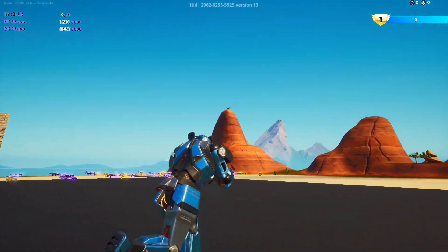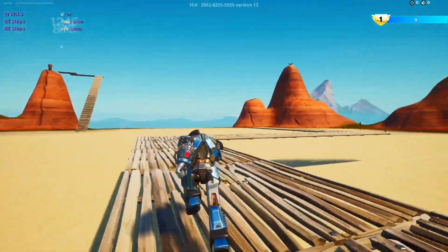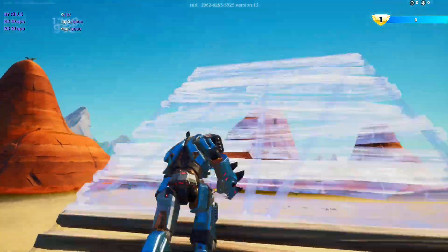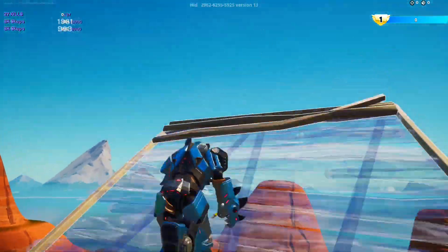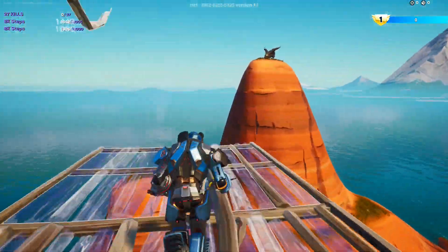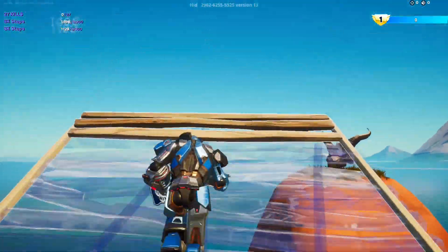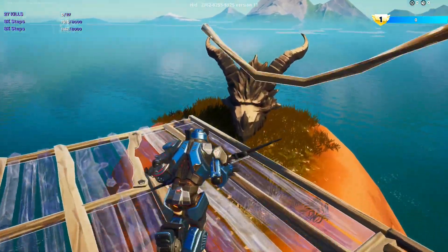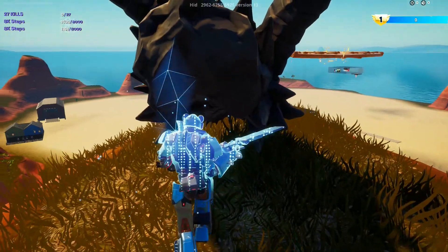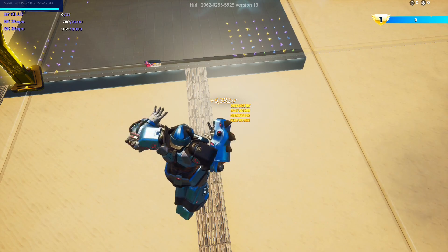All the way up on that hill is a dragon skull — let's build up to it. Get right behind it, and when you turn blue, do an emote. If your movement is ever glitched, do an emote to fix it.